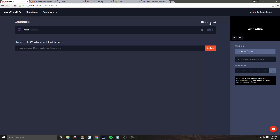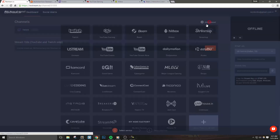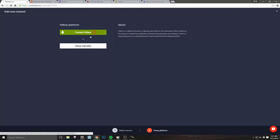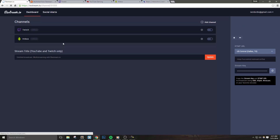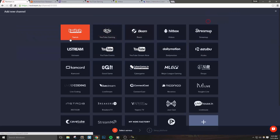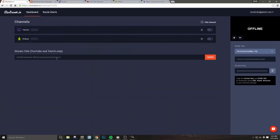Adding a channel works the same for all the platforms. All we need to do is click the service you want to add, hit Connect and authorize it. This may require you to log into the platform — by that I mean something like Twitch, YouTube Gaming, etc. Once you've added in one channel, you can click the Add Channel button again at the top right to choose an additional service.